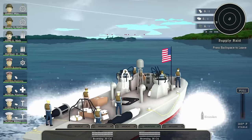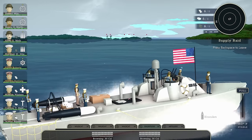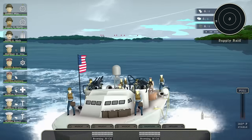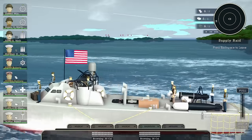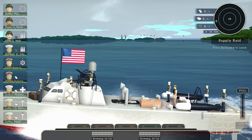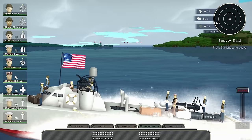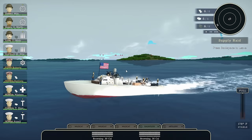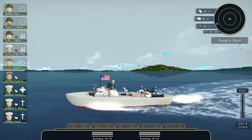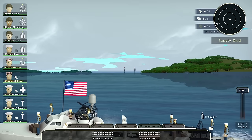On the left we have all the crew members — when not in targeting view I can select them and tell them where to go. We can see the targets ahead: those two trawlers/supply ships, the tankers, and four pips next to them — that's their escort. I am not able to take on all the escorts and survive, so my best bet is to make a run at them from the other side, drop torpedoes, and then hightail it out.